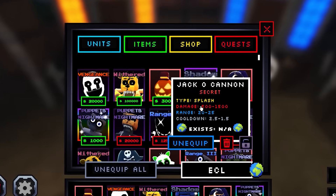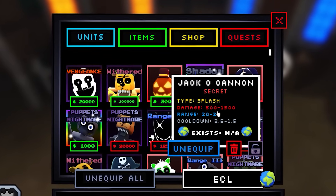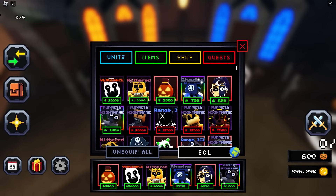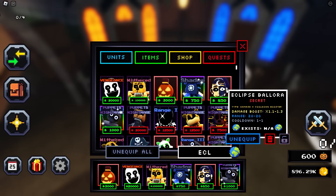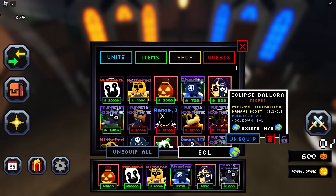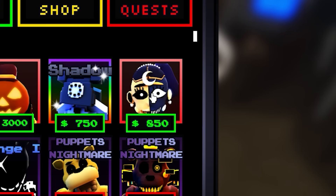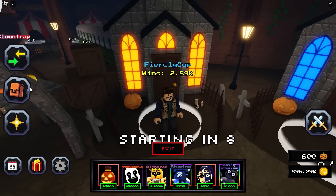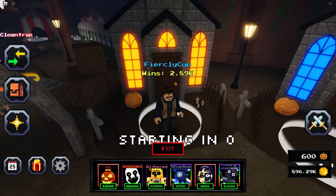Jack O'Cannon is a Splash type, 500 to 1,500 damage. The cooldown's not looking great, so I'm not sure what to think about this. But the other one is a Damage plus Cooldown Booster — this is the unit everyone's gonna be hyped about. This is gonna be the new best booster unit. The chances of it getting shiny are gonna be so rare.